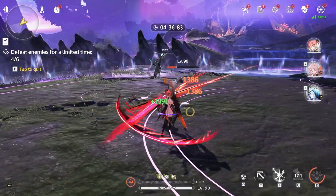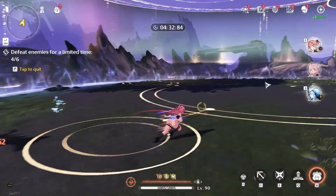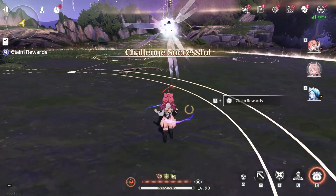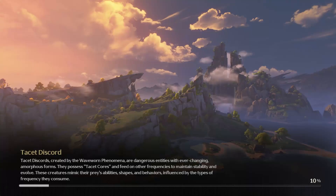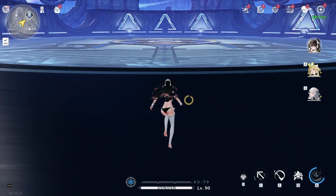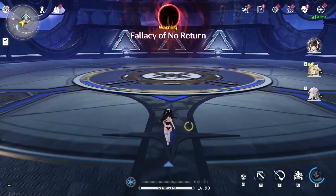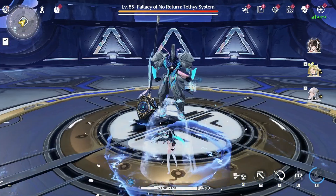Wuthering Waves' combat — even though they have elements — doesn't really have elemental reactions. The elements are basically just there because specific enemies are resistant or weak to certain elements. Combat in Wuthering Waves is basically you parrying, dodging, and beating the enemy until they die. The gimmick in Wuthering Waves' combat is filling up the Concerto Meter, and once that fills up, you basically get a QTE to swap to another character.